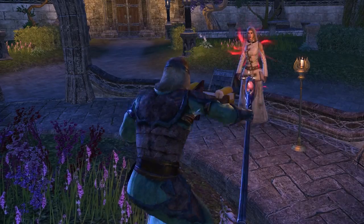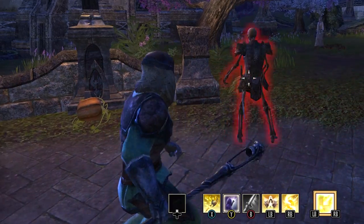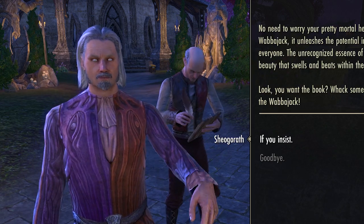For those of you who are unfamiliar, the Wabbajack is a magical staff that appears multiple times in the Elder Scrolls series of open-world fantasy video games by Bethesda Game Studios. It was made by Sheogorath, the Daedric Prince of Madness.